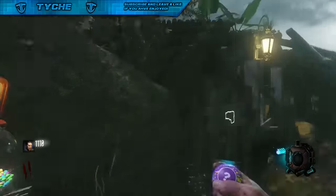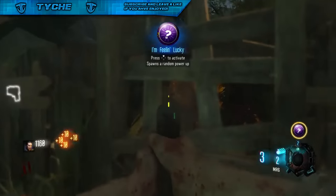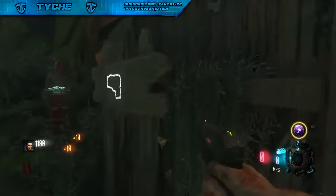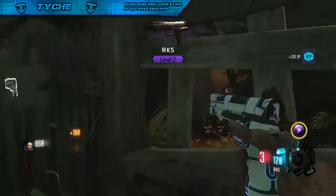Do this for a couple of rounds and eventually, by round four or five, it will give you a Liquid Divinium. When it gives you a Liquid Divinium, I suggest you shoot at one more zombie once it's given it to you, and then go to the PlayStation dashboard by pressing the PlayStation button and close down the application and reopen it.